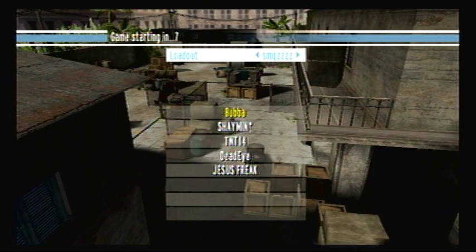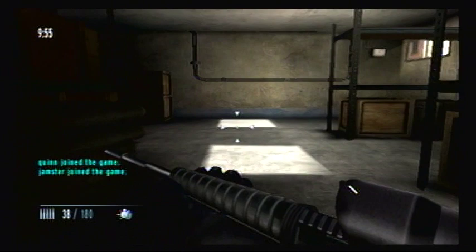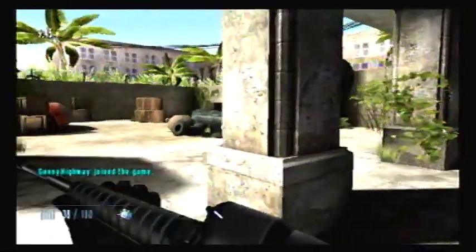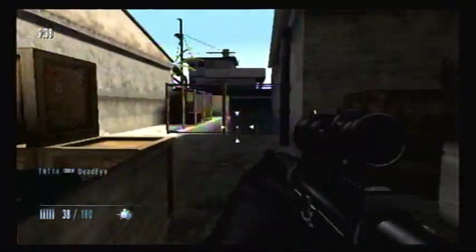Hey guys, welcome back for some more GoldenEye with Bubba, episode number 11. This time we are playing License to Kill on Docks once more, and I finally switched up my weapons. I got terror lights once more, but this time I also have the ACOG scope at last. The ACOG scope is probably going to help me out a little bit with aiming precisely, and it just looks so much cooler on this gun.